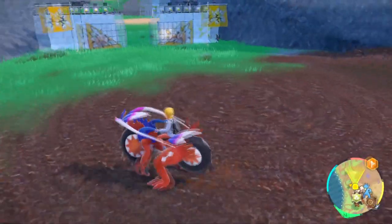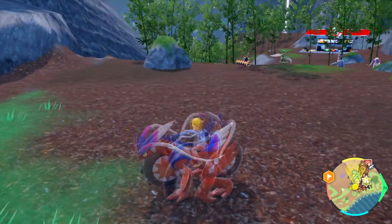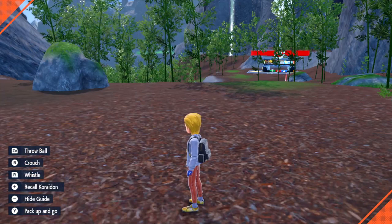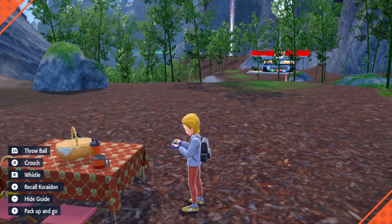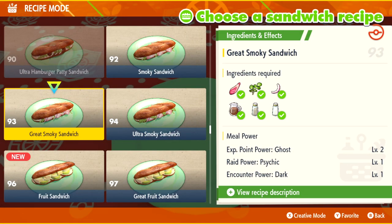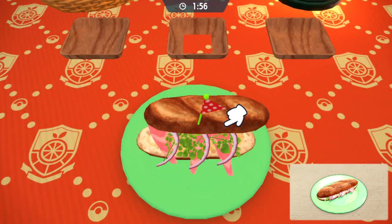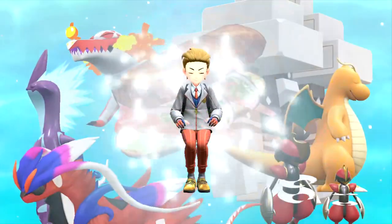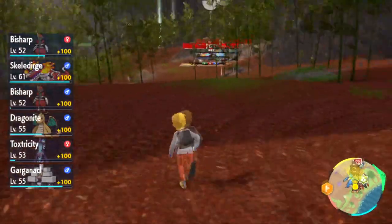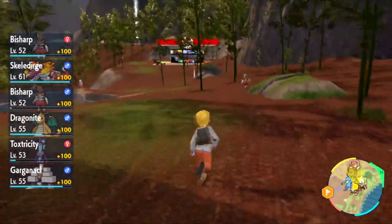I'm going to find three others that are like that and battle and faint them. First thing I'm going to do is have a picnic and make myself a sandwich that helps with Steel Pokémon. I'm going to use this Great Smoky Sandwich — it's Encounter Power Dark Level 1. There's my sandwich; I put the bread on completely wrong. Hopefully that doesn't affect it. Alright, hopefully that helps and we run into a bunch of them — they've got to be leaders though.